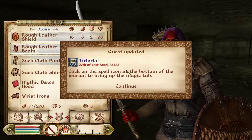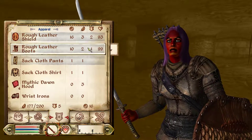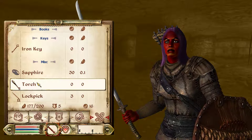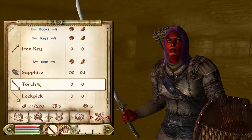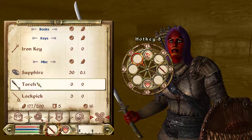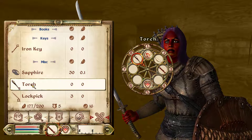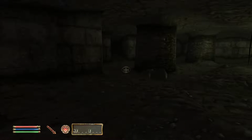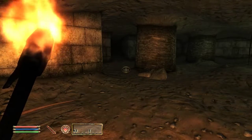I'll open my inventory. The torches tend to be over here in the miscellaneous — right there. I'm going to put that on hotkey 8; the 8 slot is usually a good fit. So I'm holding 8, which highlights it in our hotkey area, and I say torch. From now on, if I press 8, I get a torch and it lights up the area.